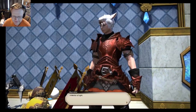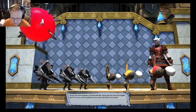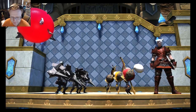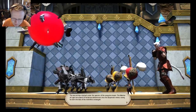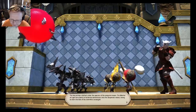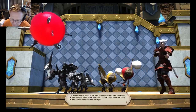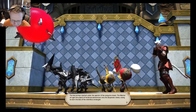'A Warrior of Light!' That armor looks just like the Power Ranger armor. 'Proud sons and daughters of Garlemald — we shall purge this land of its blight, but first let us crush this pathetic army under the heels of our boots!' The warrior of light led the band of hardened adventurers into the desperate melee, trying to stem the tide of the relentless onslaught. I should just not try to narrate these because I'm so bad at it — I can't read well.